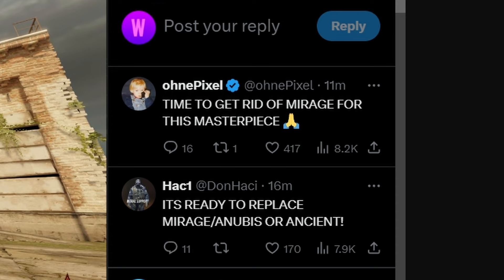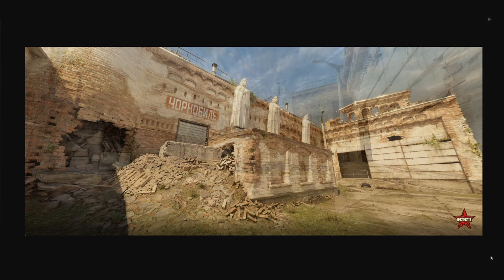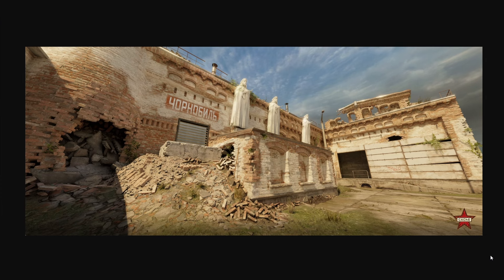OniPixel has said time to get rid of Mirage for this masterpiece, but I would love to hear what your opinions are. If you had to choose, what map would you want Cash to replace in the map pool? Would it be Inferno? Mirage? This map is looking stellar at the moment.